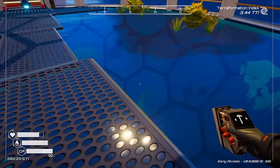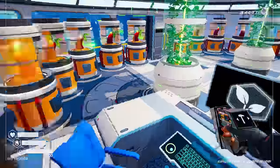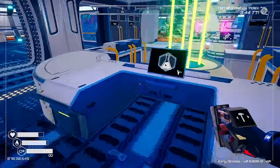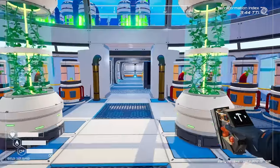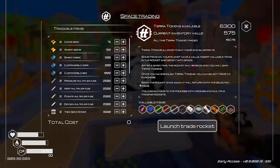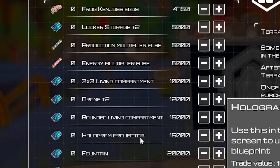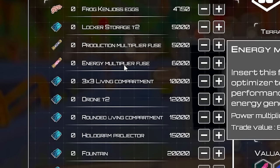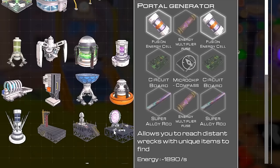I literally made that lake and there's fish swimming around it - how cool is that? Now I've looked at pretty much everything here and I'm not seeing a way to make those energy fuse multipliers, so I think the only way to get it is through the trading rockets. The energy fuse costs 6,000 each and I only have 6,000 tokens and I need two of them.